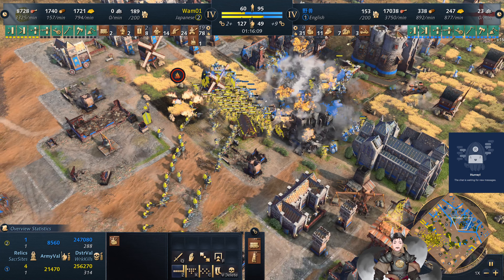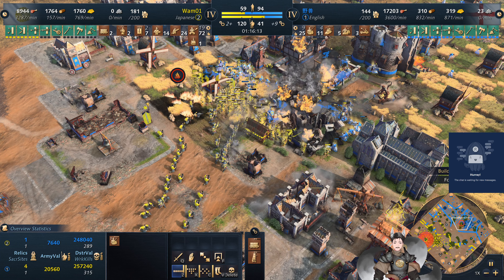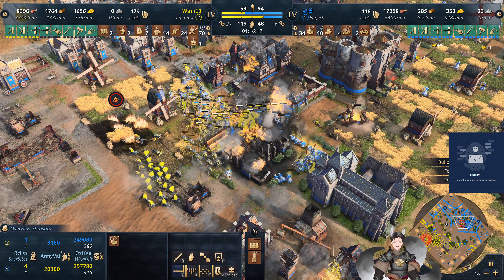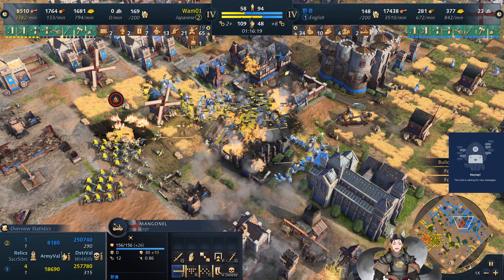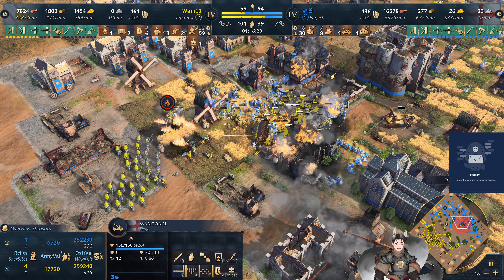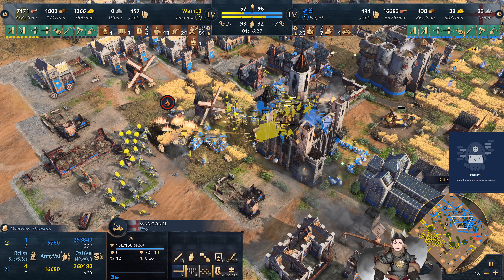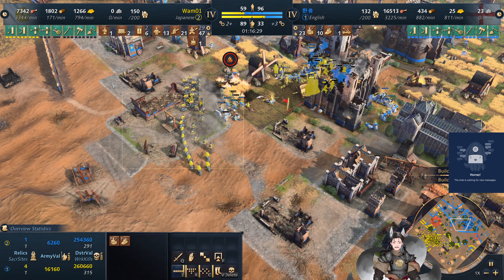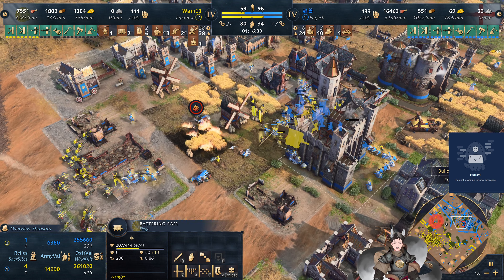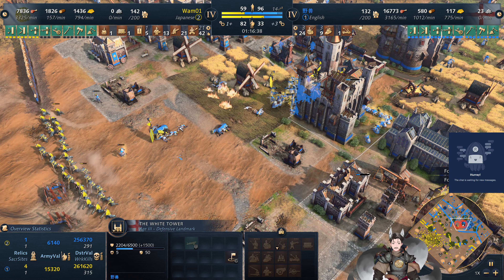Samurai getting splashed a little bit. Samurai taking mass damage from the Maganels — the English player just has two on the field left. Samurai being annihilated. He still has a single Maganel in a great position. The samurai will go down. Knights and man-at-arms charging in — the musketeers probably won't get too far. White Tower being repaired up, he has plenty of wood right now. Like I said he needs to sell off some food.